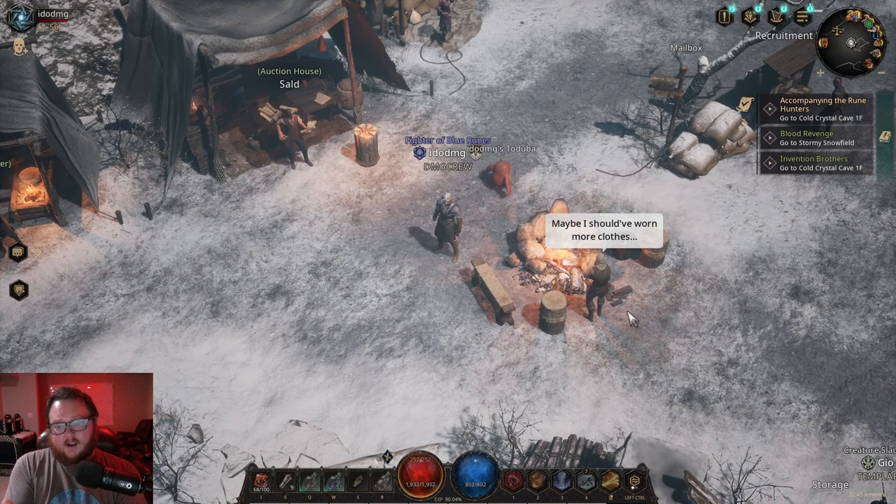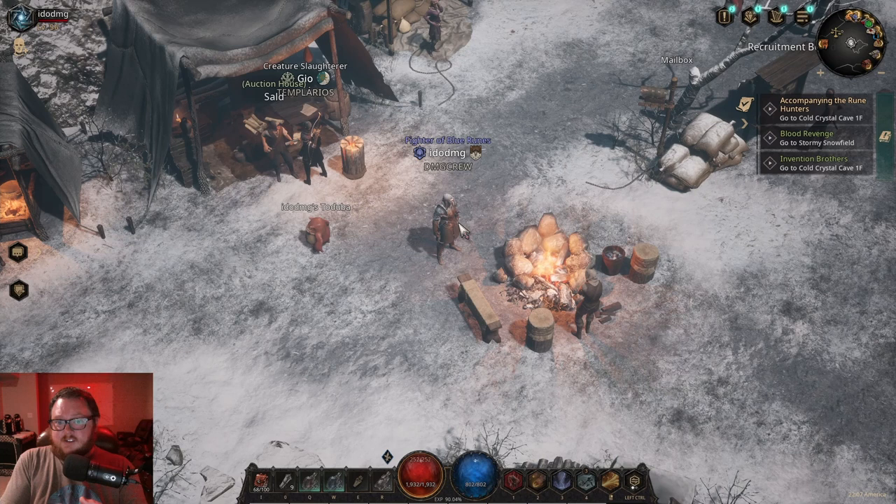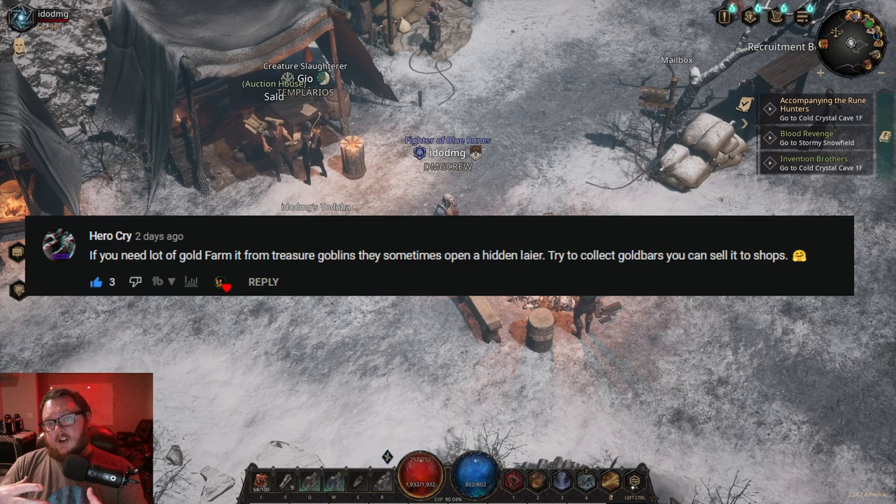The very first thing I want to talk about was brought up by Hero Cry — thank you for bringing this topic up. He mentioned it on our gold spending video as a great way to farm gold: through treasure goblins, going into their portals and getting the gold bars. When I first got all these gold bars I went straight to the vendor and sold them all. You actually have three different options with these gold bars.